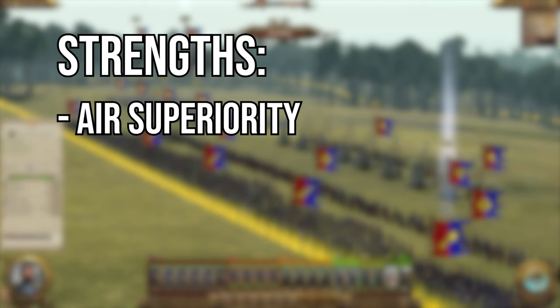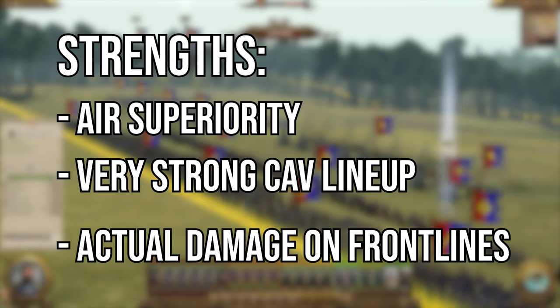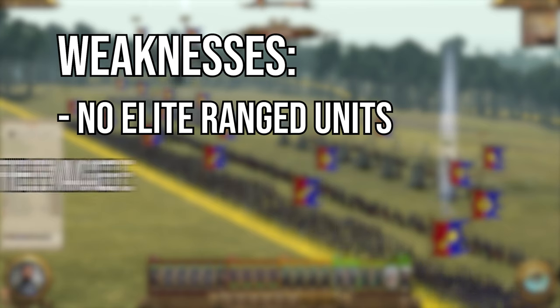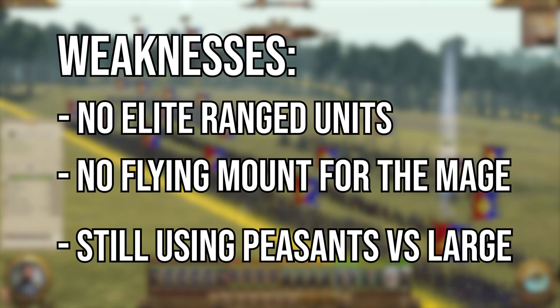The strengths of this composition: we're getting powerful air superiority in the form of flying cavalry and the lord, which are great for getting around the backs of enemies. We're also getting very powerful cavalry for sustained battling, so not too bad on the micro. The front lines are actually now doing some damage, which is a miracle for Bretonnia. Unfortunately the weaknesses remain: still no improvement on ranged infantry, the poison is nice but you'll need to focus fire to take anything out at this stage. You can't get a flying mount for the mage so magic support is limited in speed and maneuverability, and anti-large on the front lines is still made up of peasants without much leadership.